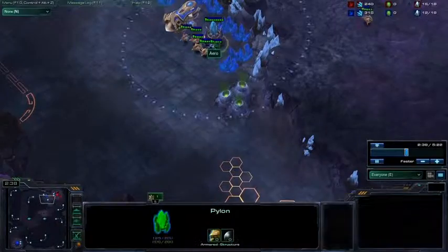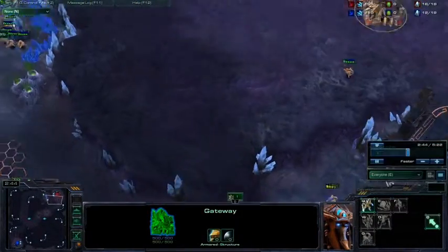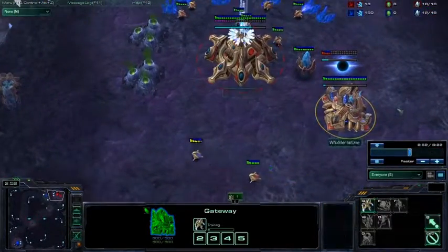That's the most important thing. You can kill the probe and the pylons. Cannons don't do anything on their own. So I'm sending these guys to work on the pylon, and I'm sending this guy to try to chase this probe around. Getting a zealot out.